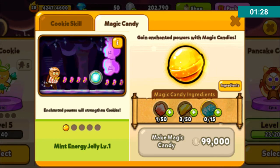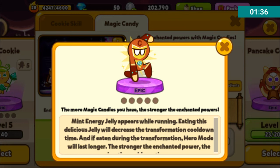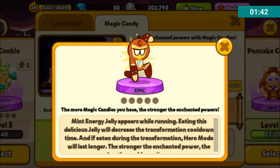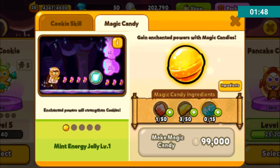For Hero Cookie, it makes these strange mint energy jellies appear while running. Eating this delicious jelly will decrease the transformation cooldown time. If eaten during the transformation, Hero Mode will last longer. The stronger the enchanted power, the less cooldown time. That's very interesting.